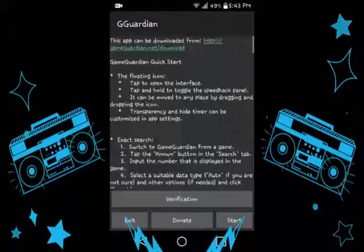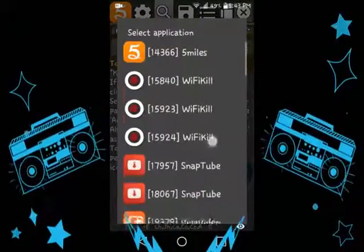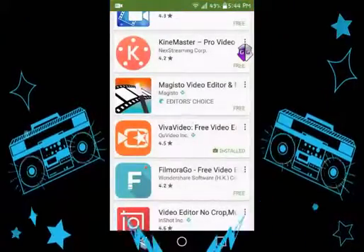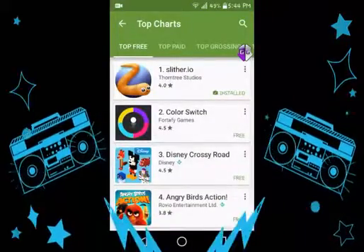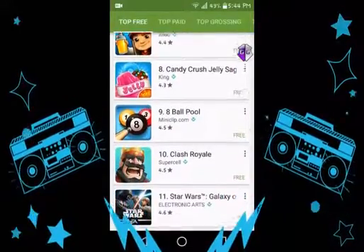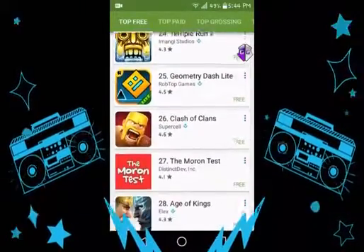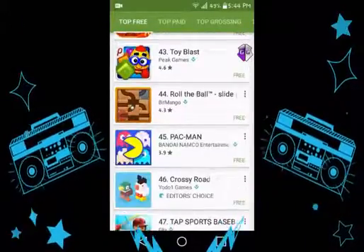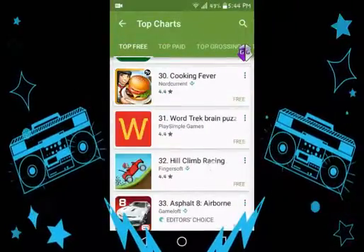The next thing is I use GameGuardian — this is for me to hack games, you know, to add money and stuff to it. It's gonna look like this right here, and you're gonna have to choose what game you want to hack. For this demonstration — not Slido, that doesn't work — I'll use Candy Crush... no, I'll do this one right here.